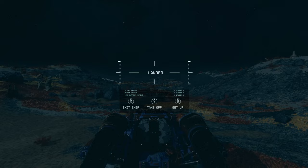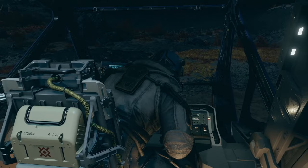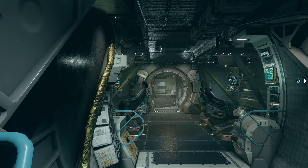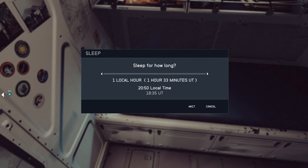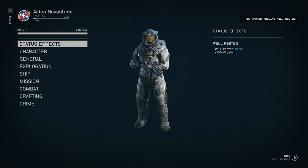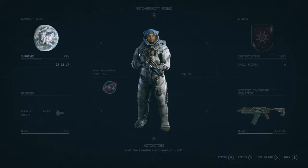One final tip: when you land on a planet, don't exit the ship right away. Get up first and go and have a sleep in your bed for at least an hour. This gives you a 10% XP boost for the next 24 minutes. As you can see here, it says 'well rested' — plus 10% XP gain for 24 minutes. You always want to take that little rest before you go out.